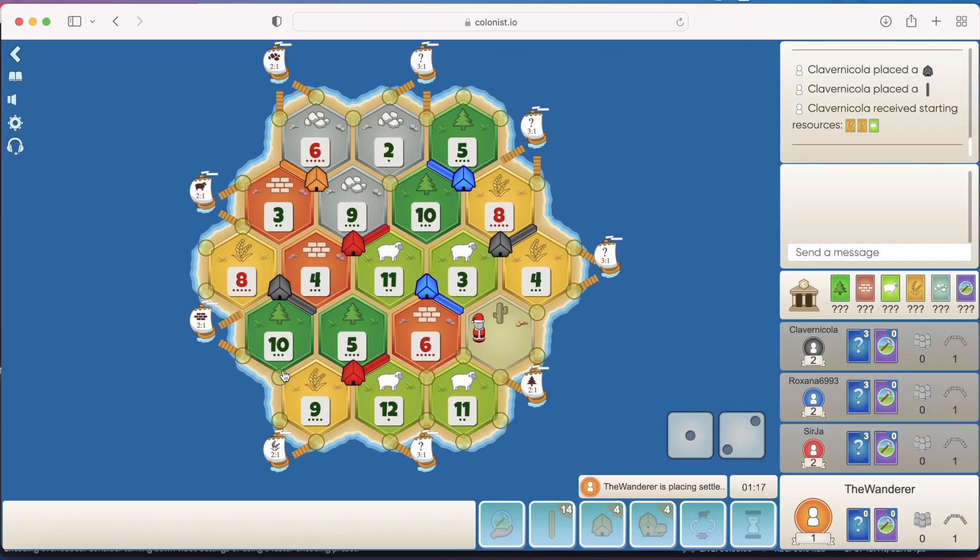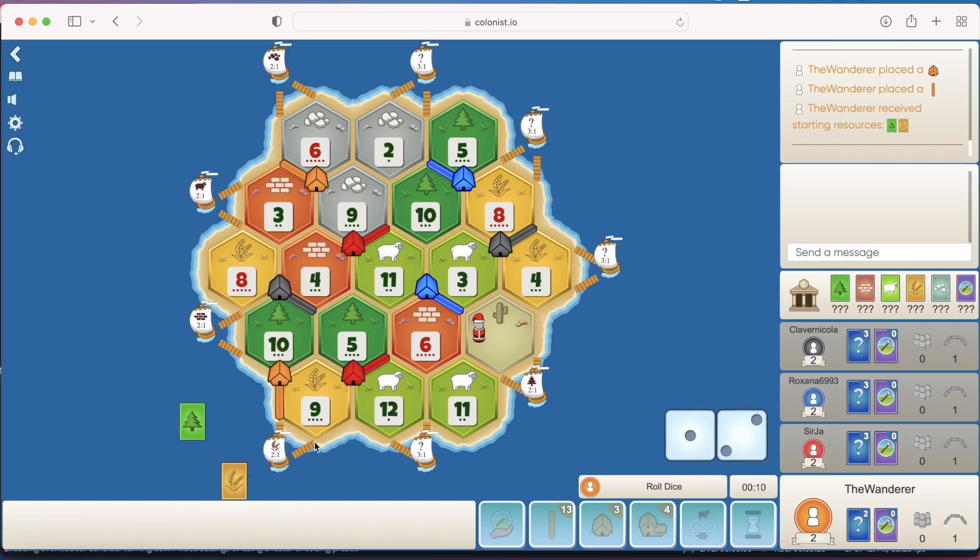Actually, I think we point the road downwards to get on the wheat port first, because black is completely blocked in here. Unless he somehow managed to get all the way down here, which he won't — he's going to eventually just go straight out. So I think we build on the 9-10. It gives us the wheat and the wood. No one really has any sheep, so that's fine. And I think we build down, because if we get a few 9s, that wheat port could be quite valuable.